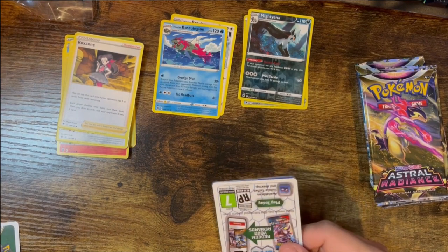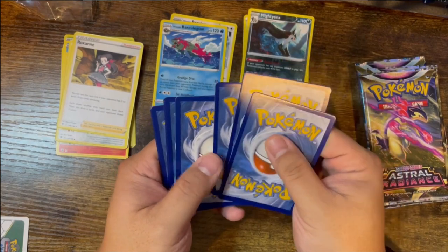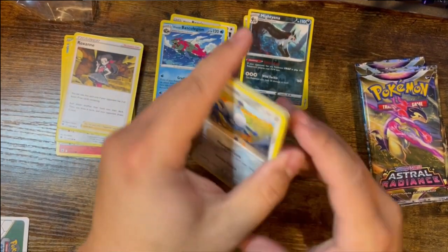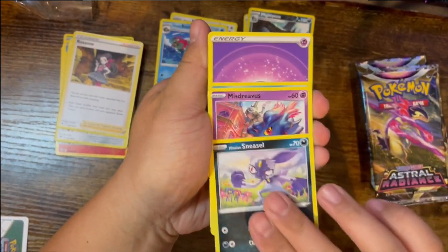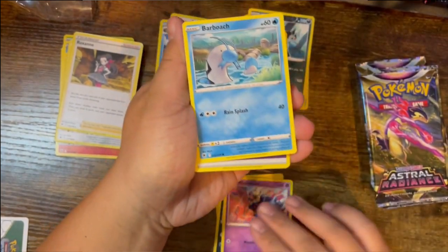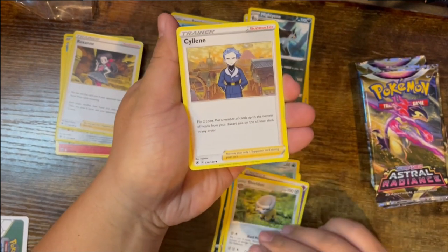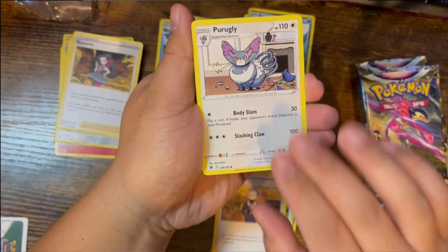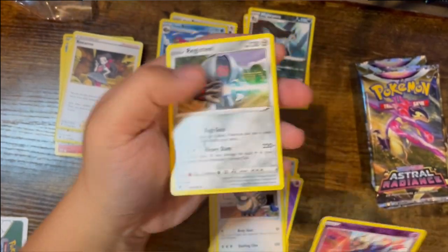Third white code card in a row. Got a Magnemite, Teddiursa, Hisuian Sneasel, Misdreavus, Arboach, Psychic Energy, Shieldon, Selene trainer card, Purugly, Reverse Misdreavus, and Registeel regular rare.